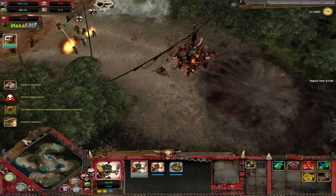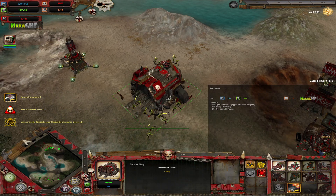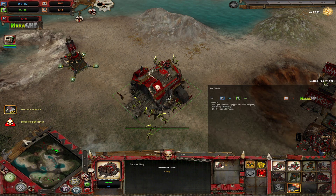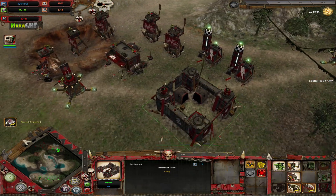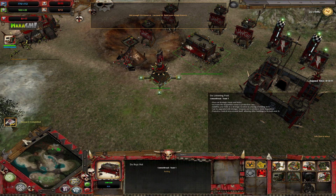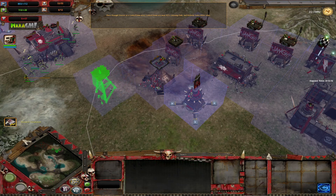Let's kill these Death Brigade Veterans. We can get War Trukks, which are nice transports, or Trakks, which get bombs and are good at disruption with a speed boost — I think I'll grab a Trukk or two. Can I get anything else? Nobz, more war banners. I need to build lots of these.